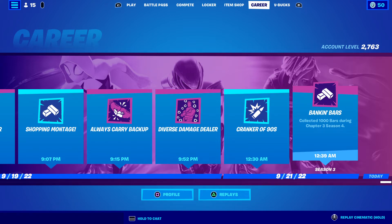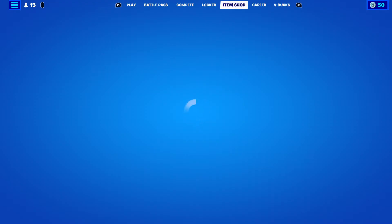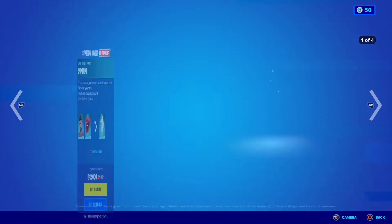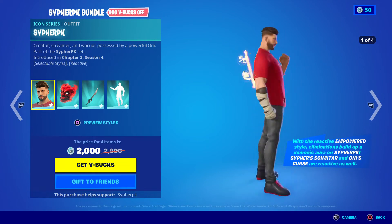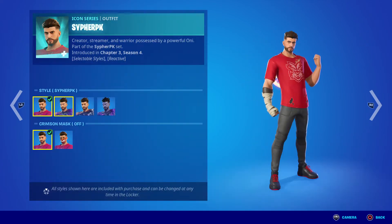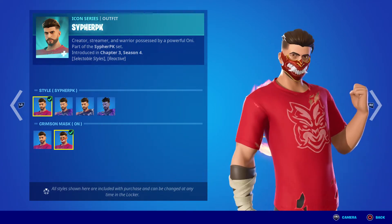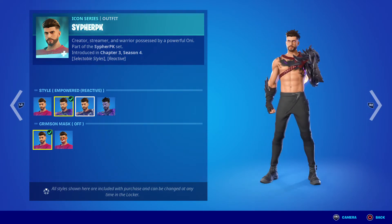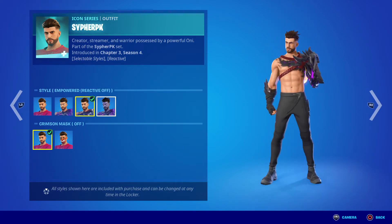Hello and welcome back to another item shop review. Today is September 22nd, 2022. Cypher BK is in the item shop right now, so we got his skin right here. Look at the crimson mask — that can work with all the assets. This is reactive off, and then...